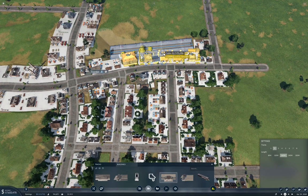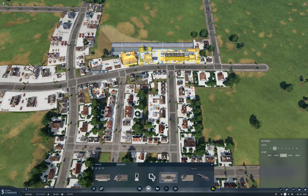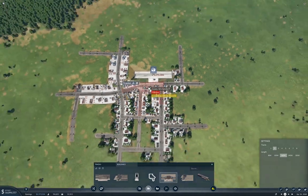I'm going to put our cargo station there, but I'm going to do it with two tracks because we're ultimately going to need more. And I'm going to put it right here, like that.